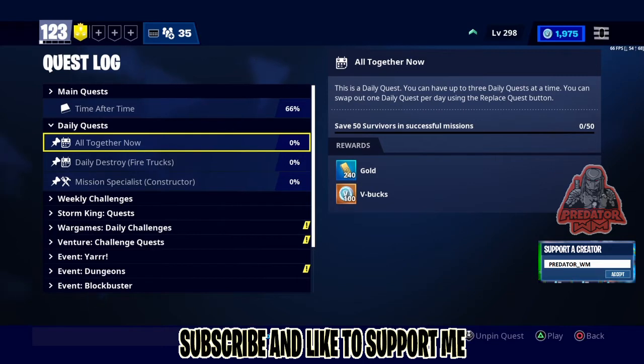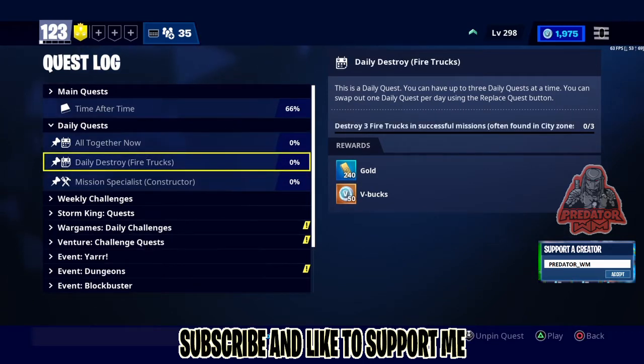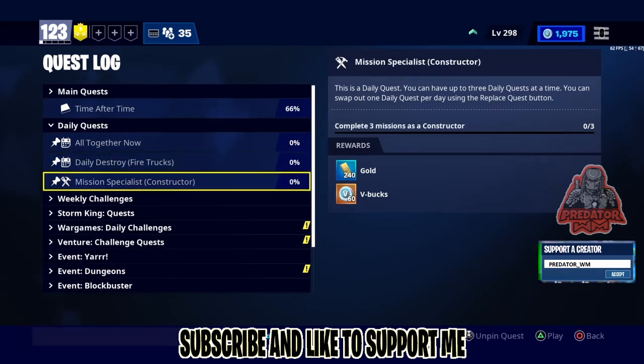Another daily quest is 'Destroy Fire Tracks' — you need to destroy fire tracks, which you can find in any city zone. The third is 'Mission Specialist' — you have to play three games with a certain hero. This one is Constructor, so I need to play three successful constructor missions to get 60 V-Bucks.